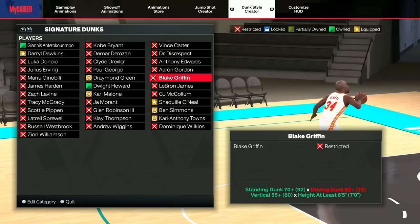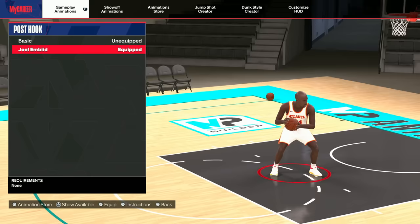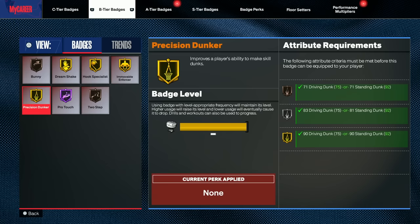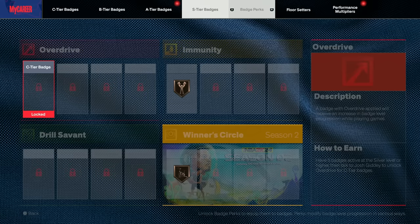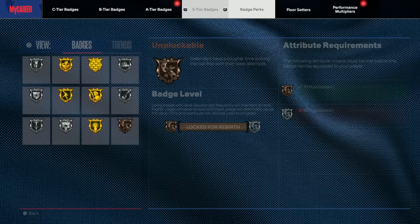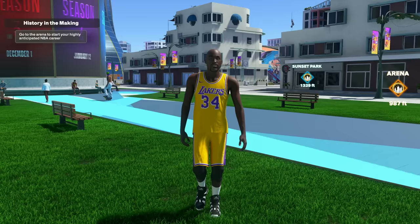For animations I use Pro 2 and Joel Embiid post hooks — it's the only post hook I've used all year. For badges I've got Precision Dunker, Hook Specialist on Gold, Immovable and Fast Twitch on Gold, and Pro Touch on Hall of Fame. Combined with Hook Specialist it makes you extremely lethal. With just one day of playing rec I was able to max out pretty much all these badges. I'd definitely recommend this build if you play solo rec — in a few days you can have it fully maxed out. Make sure you're subscribed for more gameplay soon.